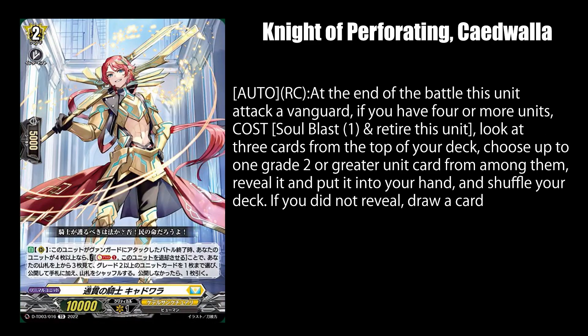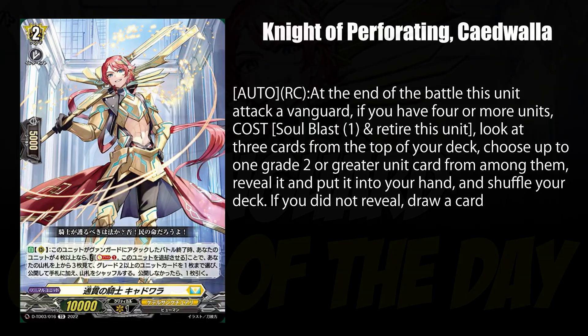Knight of Perforating Kiddwalla, while on rear guard, lets you pay 1 soulblast and retire himself at the end of the battle he attacked a vanguard, while you have 4 or more units, to add up to 1 grade 2 or higher card from the top 3 cards of your deck. You draw a card instead if you didn't add a card. Basically a grade 2 version of Painkiller Angel with extra steps, but better filter options.